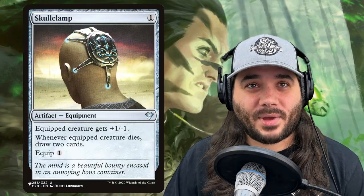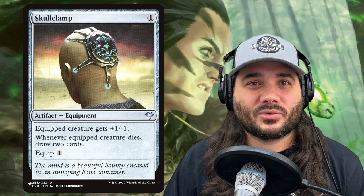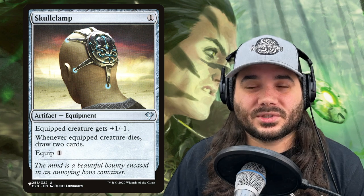Next, we have Skullclamp, costing 1 generic mana. Equipped creature gets +1/-1 — whenever equipped creature dies, draw 2 cards. With all the 1/1s we'll be making, this lets you use them to draw a bunch of cards. Skullclamp is one of the best card draw engines in Magic, probably why it's jumped back up over $10, which is bonkers.